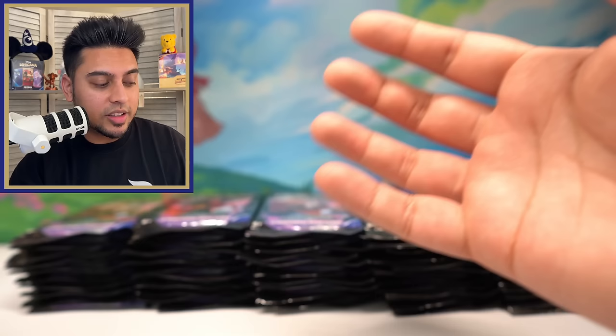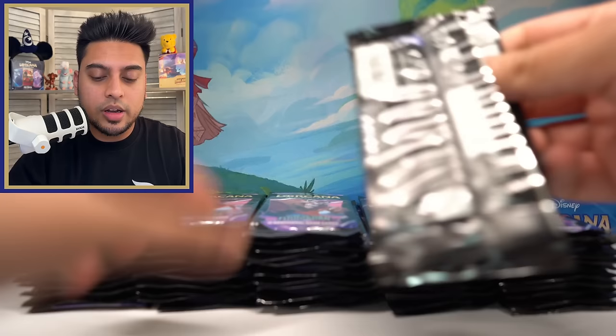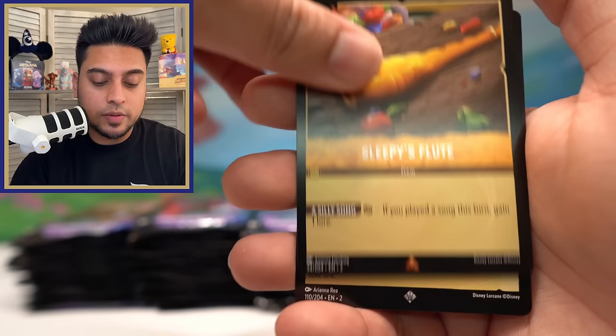Eight legendaries with two legendary foils — really good on the legendary foils right now. Cinderella Stouthearted super rare foil — this card is a really good card in the game, so being able to get a foil of that is very nice. I need to do a count of my master set collection for Set Number Two, as I think we're getting close to completing the main 204.